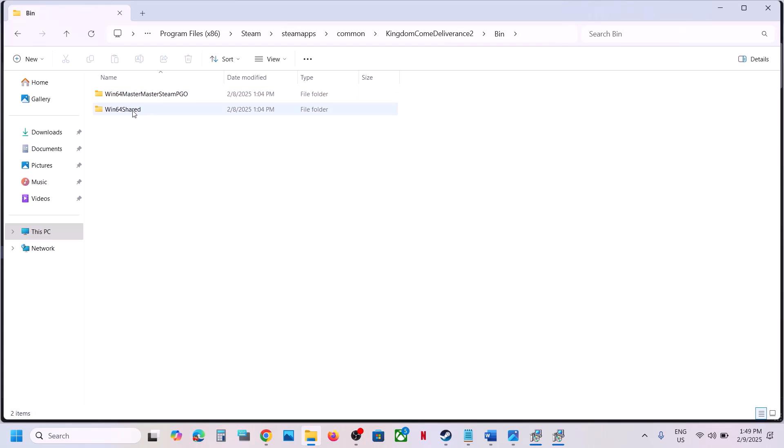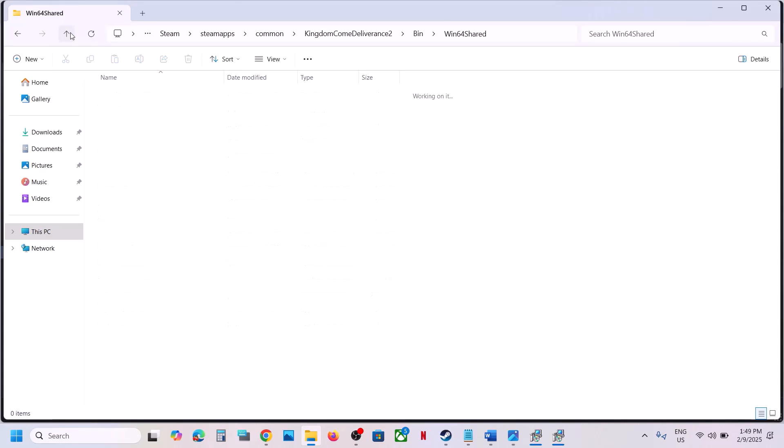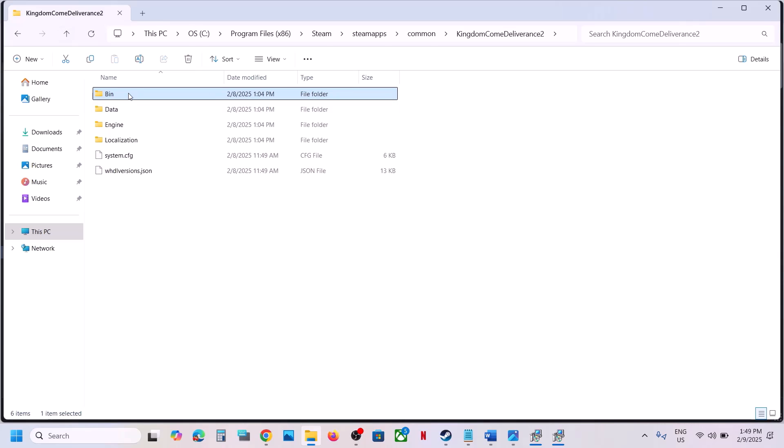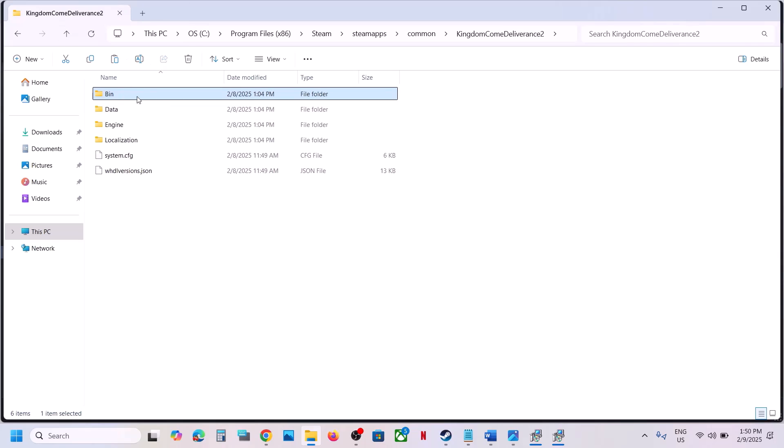Open the bin folder, then open the win64 shared folder. Before making any changes, create a backup of the bin folder — copy it and paste it to the desktop — so if you face any problem you can always replace the bin folder.